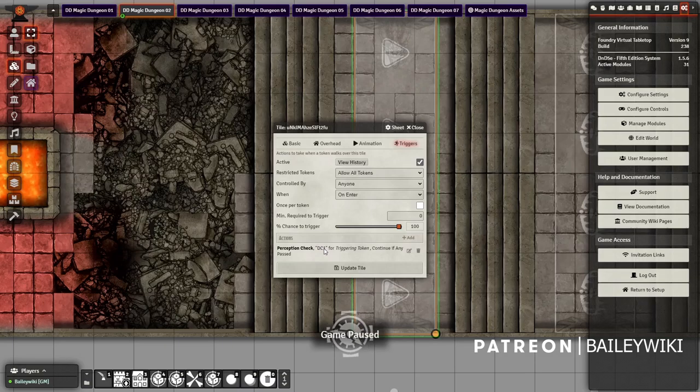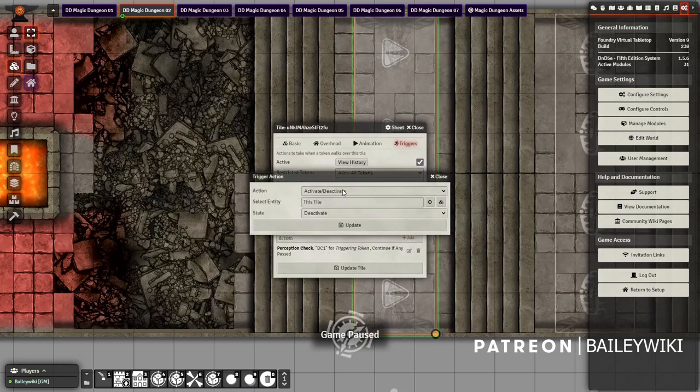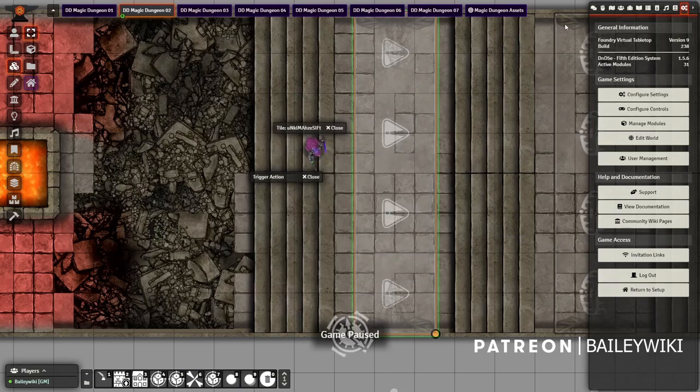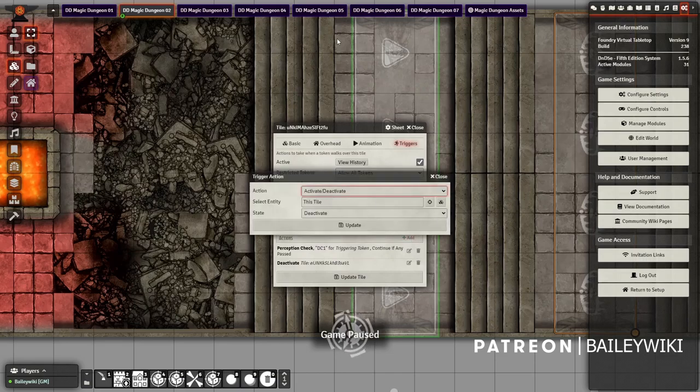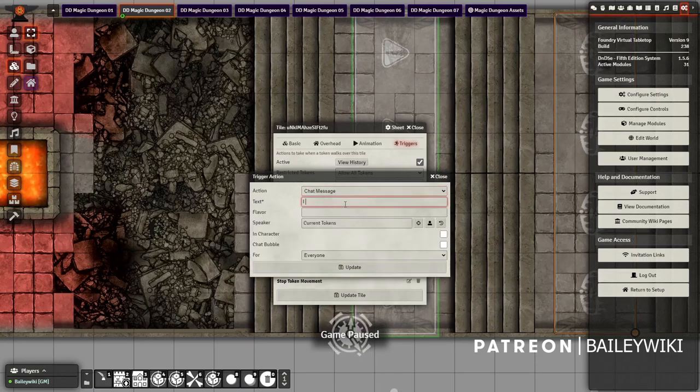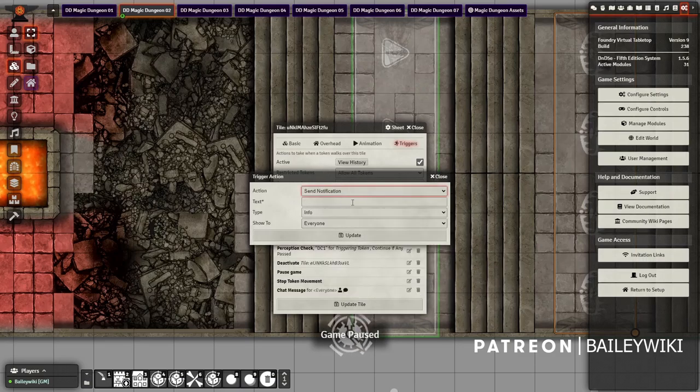If they pass the easy DC, the good things happen — first we deactivate the trap tile. We also pause the game and stop token movement. Then a chat message: 'I smell gas — you have spotted a trap.' The triggering token says it in character. We'll add a chat bubble for everyone, and then send a warning notification just to the token owner. If they fail the DC, none of this happens and they continue through to where they actually trigger the trap.